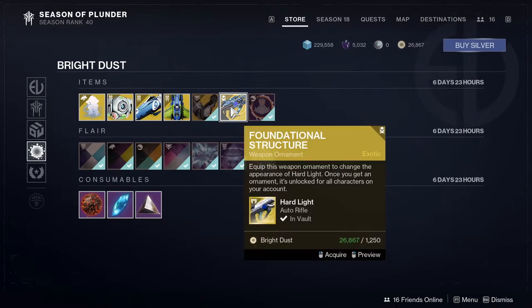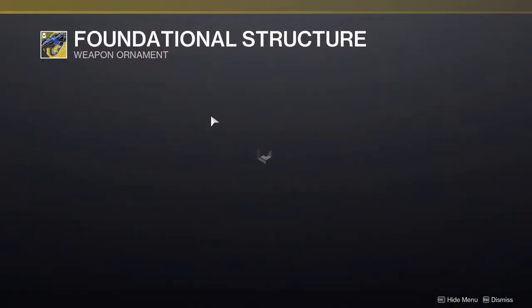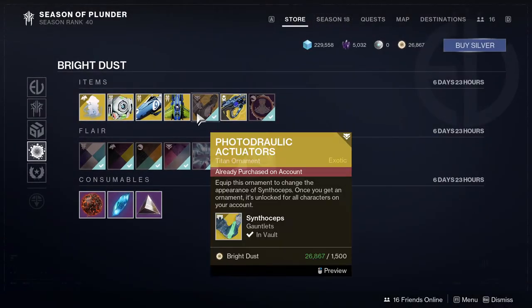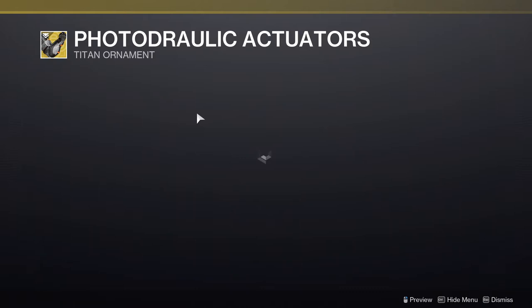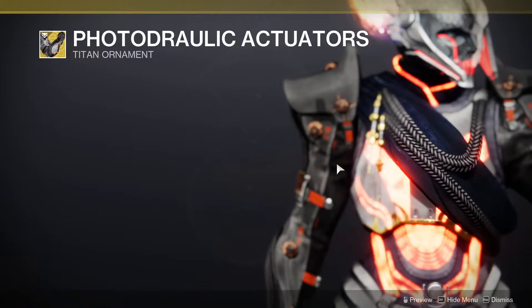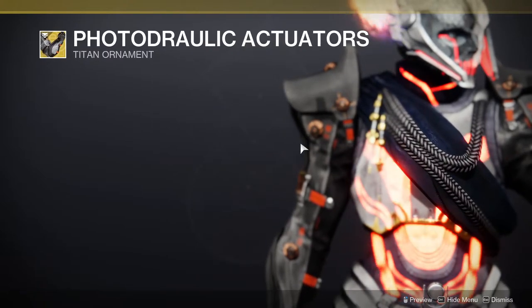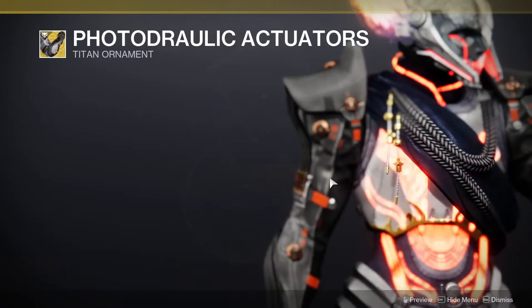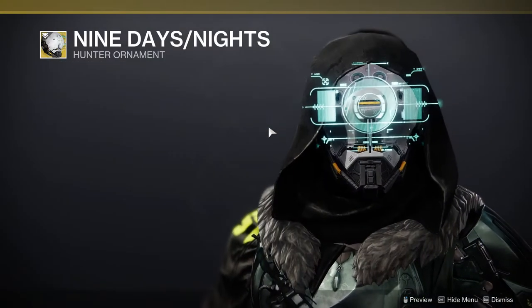There's an ornament for Hard Light which I'm ignoring. For Titans, there are Photodraulic Actuators arm ornaments — they look cool but they're placed very high up, which bothers me. Someone did suggest a good chest piece pairing though, which has me interested.